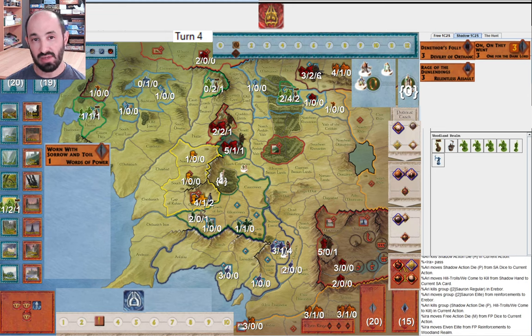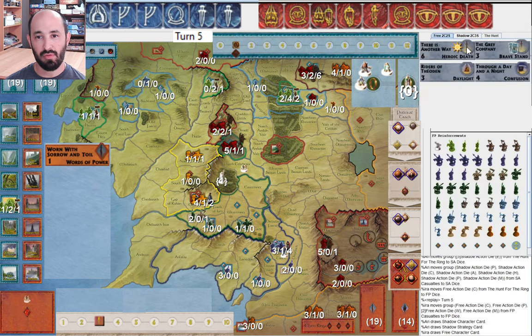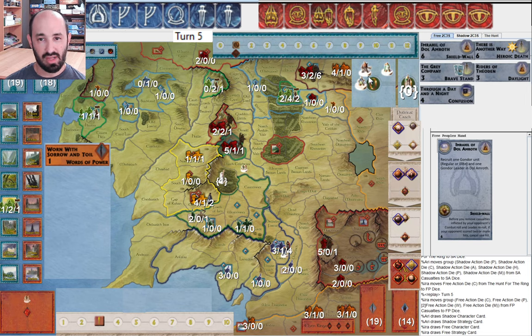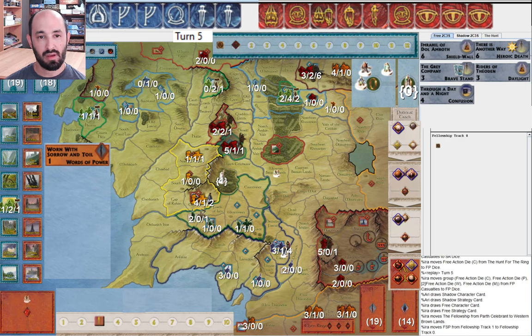They have 13 hit points, and I have 14 counting this guy and Dale — so relatively that's pretty tough for them. I am using up the Elven Force Pool; I only have one elite left, so I'm starting to worry a little about Rivendell. I'm also worried about taking regulars as casualties, or downgrading elites into regulars. Happy to see Imrahil of Dol Amroth, and there's another way. I also have Grey Company — that could be useful in Gondor.